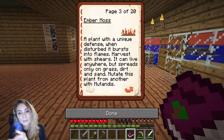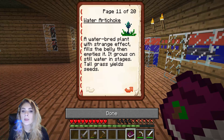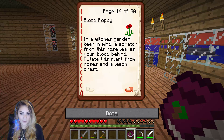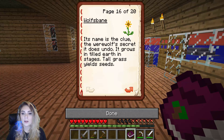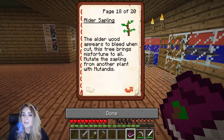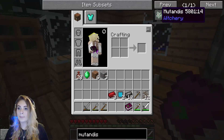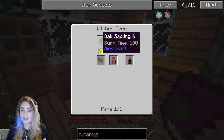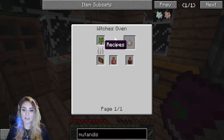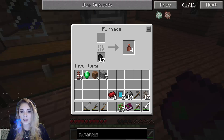So belladonna is a deadly nightshade - it grows in tilled earth, tall grass yields seeds. Then we have ember moss, giant weed, mandrake, snowbell, Spanish moss, wild bramble. Need a blood poppy in a witch's garden - a scratch from this rose leaves your blood behind. Mutate this plant from roses and a leech chest. The alder wood appears to bleed when cut - this tree brings misfortune to all. Mutate the sapling from another plant with Mutandis. That's right - so we need Mutandis.